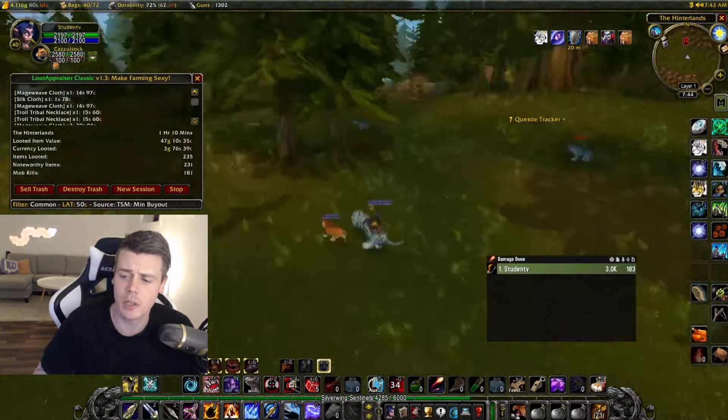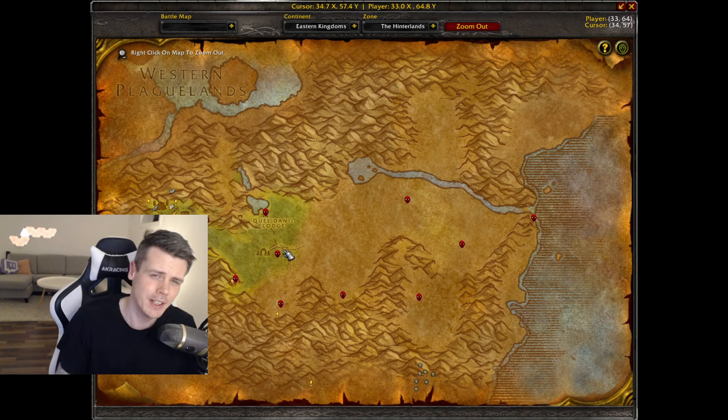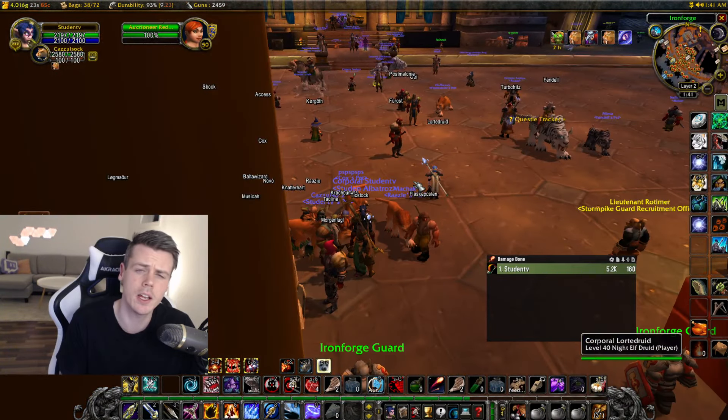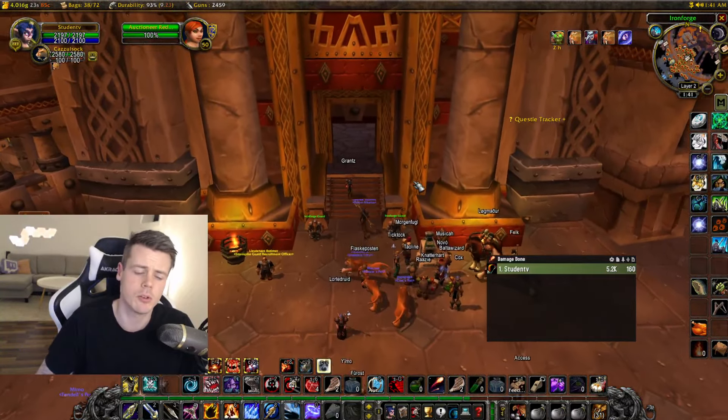When it comes to the exact location of this farm, it takes place right up here in the Hinterlands. You have the camp that I was killing at in the video right here, but also around this ruin right here we also have a bunch of mobs — a bit higher level, but with a higher chance of dropping very valuable green items and blues.